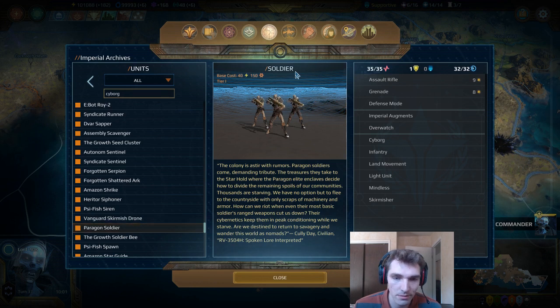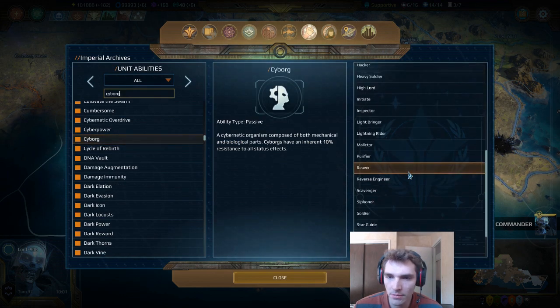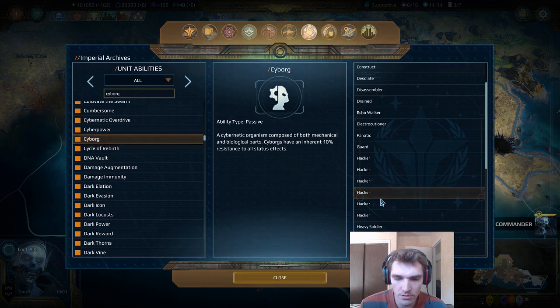The Forgotten also make a pretty nice combination because they focus on entropy damage and essence draining. There may not be any cyborg Forgotten units, but just because they focus on the same type of damage I think it would work really well. It's not necessarily a great combination for the Assembly specifically, but pretty similar to the Paragon. I wouldn't go to war with them — I'd probably side with them.